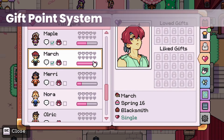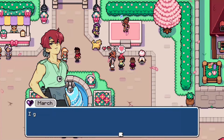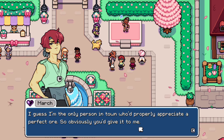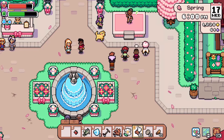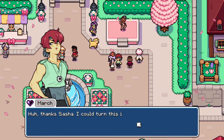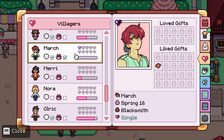How the gifting points system works: All characters have preferences on what they like, love, hate, and so on. Depending on whether the gift is a loved or liked gift, there will be corresponding points, and giving it on their birthday will also give an additional boost. Giving a loved gift will increase your relationship by double the amount compared to a liked gift, but giving a liked gift is better compared to a neutral gift. Disliked and hated gifts will not decrease the relationship, at least as of this version. So our focus will be on loved and liked gifts.